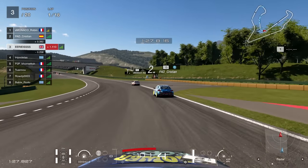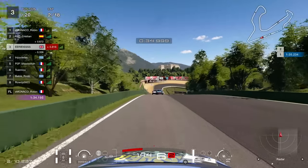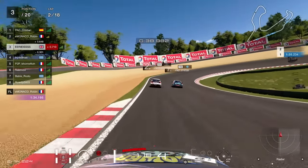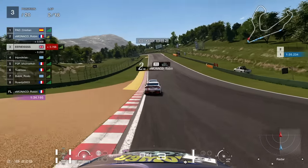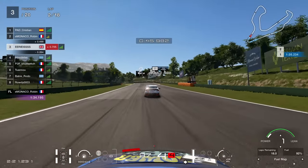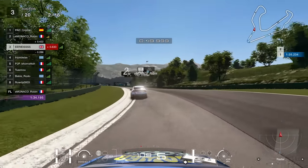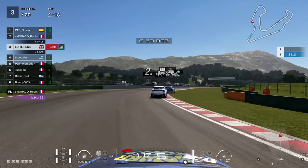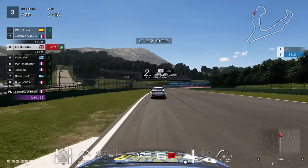Jumping ahead to lap number two, you're going to see the Scirocco up ahead — who overtook us on lap one — go into the lead. This is very interesting. It's going to affect what we do next: if he pulls away from the Subaru then we're going to have to make a move on the Subaru and go with him. If not — and I'm hoping he doesn't — then we can just sit back, continue to look after our tires, and start planning from here.